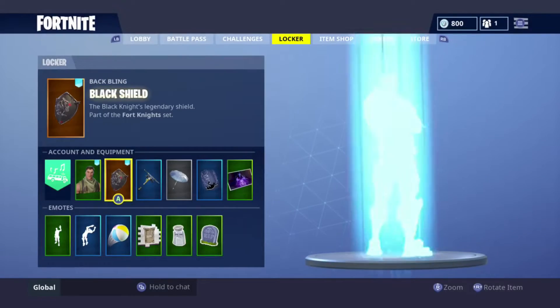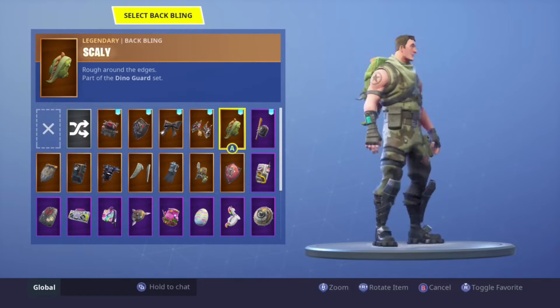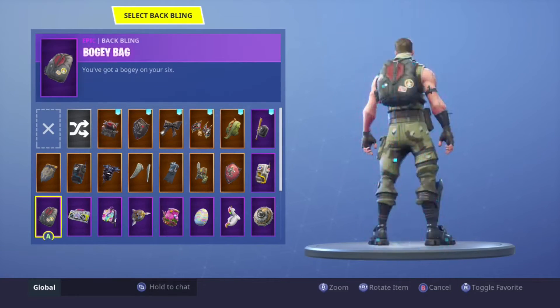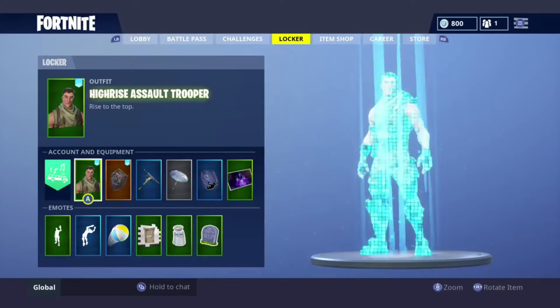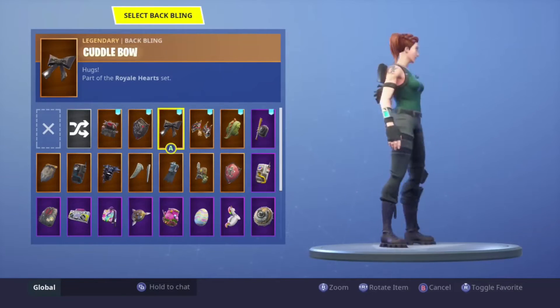Next up we have the High Rise Salt Trooper. I don't really know what goes with this — it's kind of a default-looking skin. I would wear the wings if anything, because things don't really go with it. If you guys have any opinions, let me know down in the comments. Next, Paddle Finder — I just rock the bow or the Bad Attitude on it.